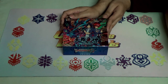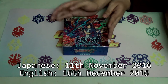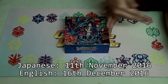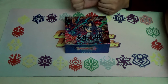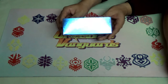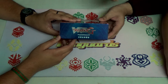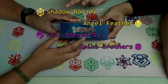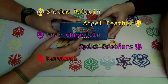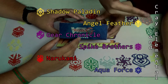This is the new GBT-09 that's just released. You can see the release dates right now for Japanese and for English as well. This box is actually boosting Shadow Paladin, of course, and it's got Angel Feather, Gear Chronicle, Spike Brothers, Narukami, Aqua Force, and Krim Elemental on the side.